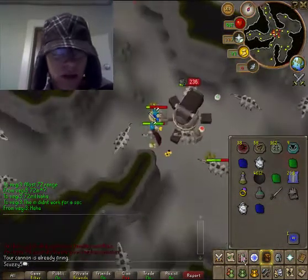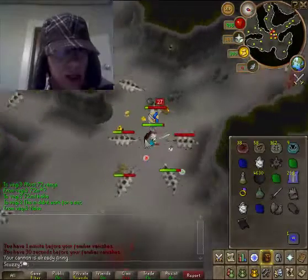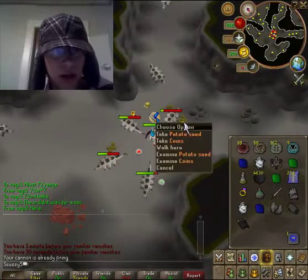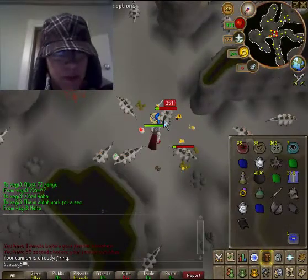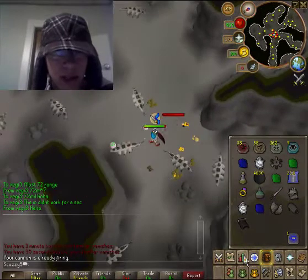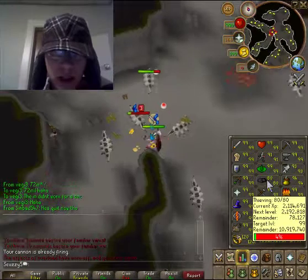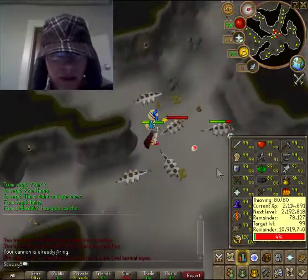Okay, my trip is almost done. I'm just going to do a bank now. I'm probably going to get a random event when I teleport to my house, but whatever. Gotta love those random events. Every single lamp I get I put onto my thieving, and now I'm 78k from 81.